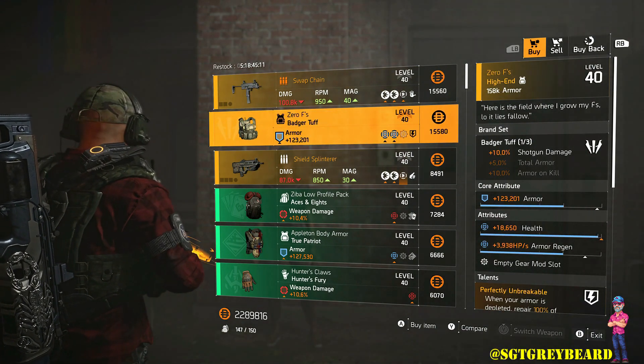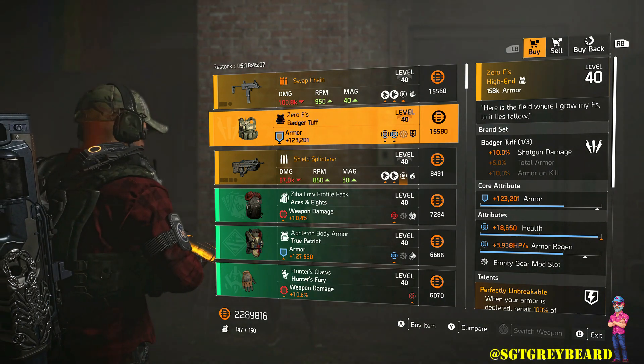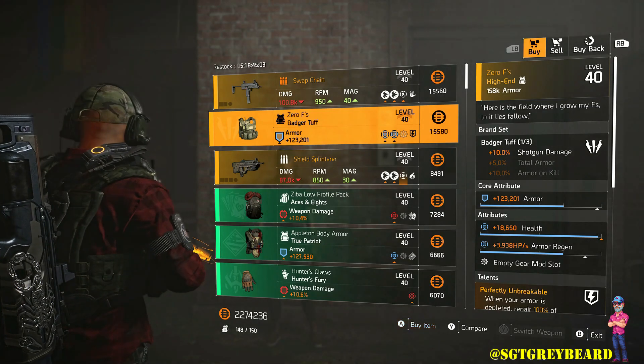Next we have the Zero F's body armor — Badger Tough — and this happens to be a really must-have for any inventory. Moving on to the next item for sale, we have the Shield Splinterer.